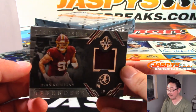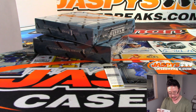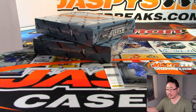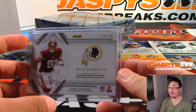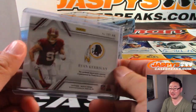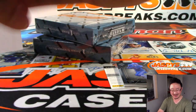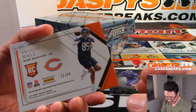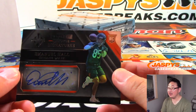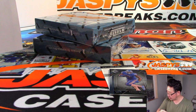First of all, we've got Ryan Kerrigan, Distinguished Defenders — Ryan Kerrigan, he's pretty solid actually. Daniel Batera. 14 out of 49. And we've got 32 out of 99 — Emmanuel Hall, Rookie Signatures, Chi-Town Bears. Sergio with that one.